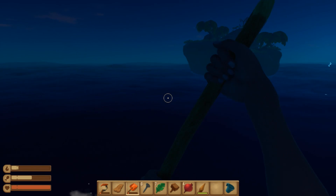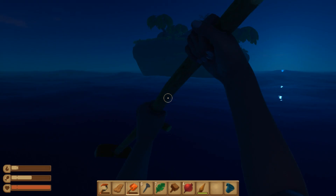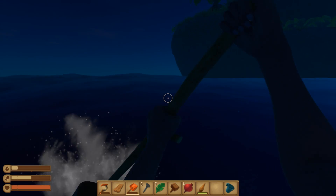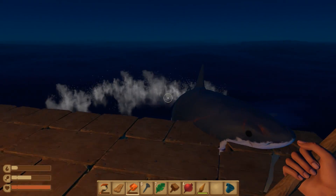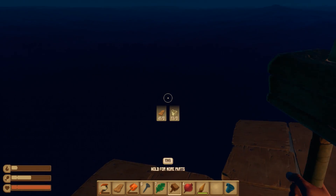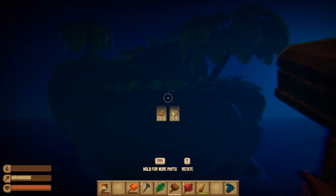Welcome back to Raft! Here with dog and we're getting really close to this island. We want to dock here — okay, the shark, go away! Too much stuff going on at the same time, but we managed to dock close to this island.